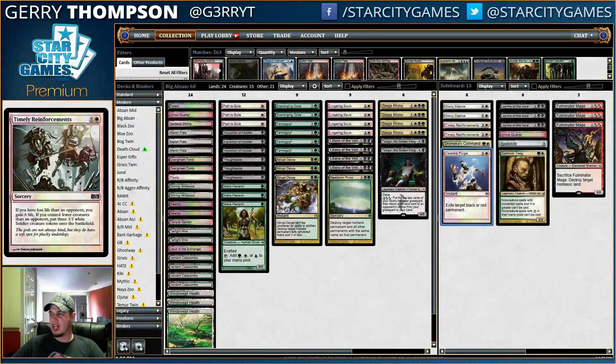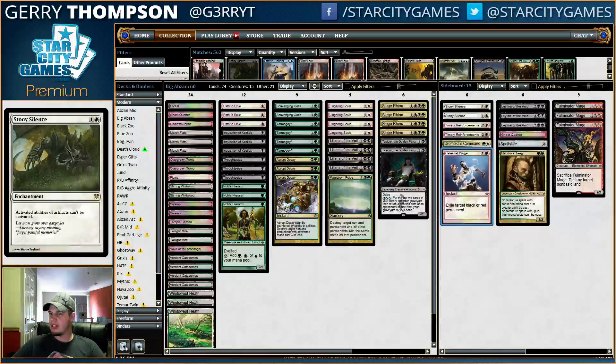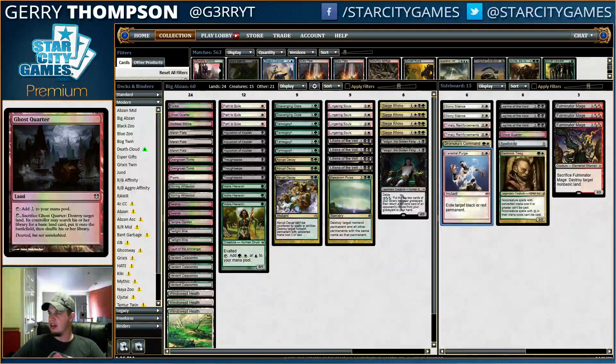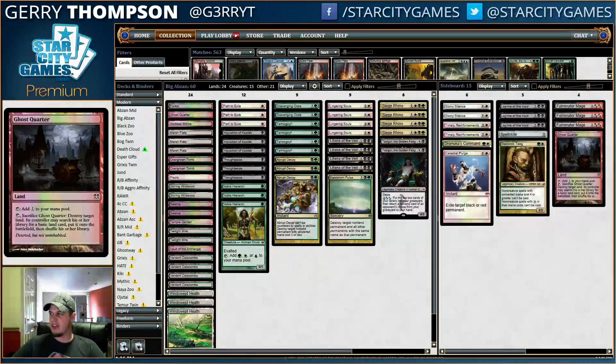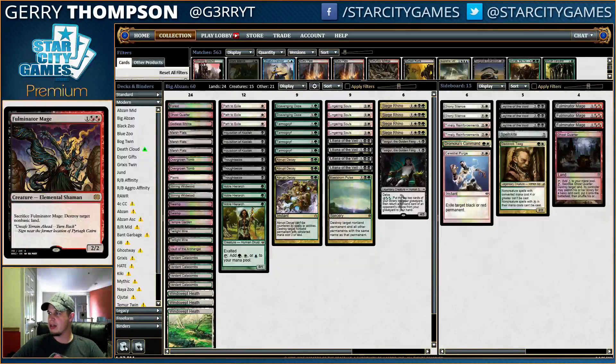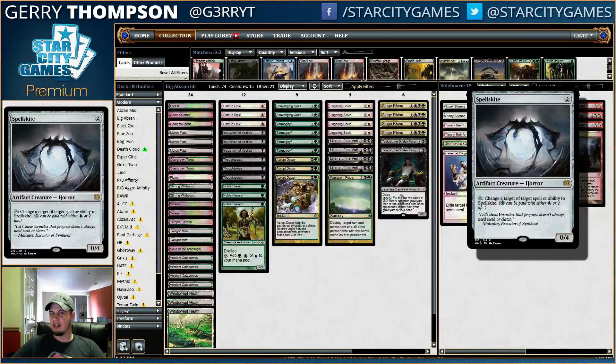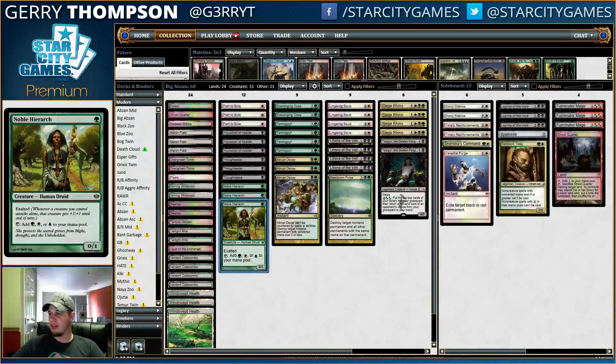I have a couple Timely Reinforcements - burn is a tough matchup so I like those there. Stony Silence obviously against Affinity, but since Tron is kind of a player now we need those too. I also have Leyline of the Void, which is a big game - and still people do not play Leyline of the Void. It's good against Snapcaster, Kolaghan's Command, and various graveyard decks that beat the crap out of you - Leyline is great, you should try it. I also have another Ghost Quarter, which is kind of like the fourth Fulminator Mage except Ghost Quarter is a zero-mana Fulminator. I prefer drawing a Fulminator and a Ghost Quarter as opposed to two of either, so that's why we have the mix. I have a Spellskite which Bogles might not sideboard around, and it's also okay against burn.